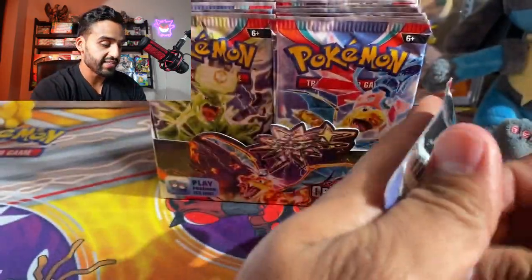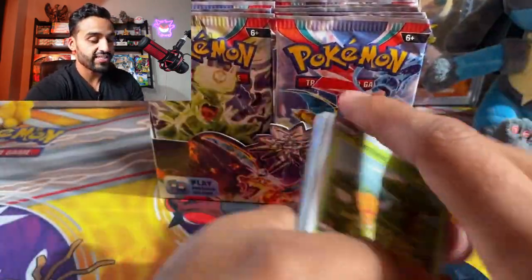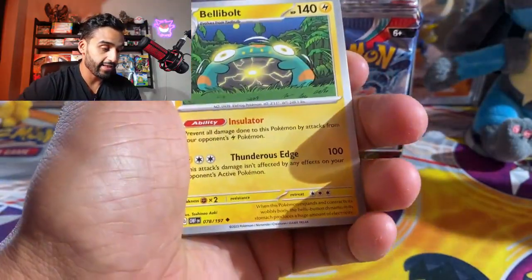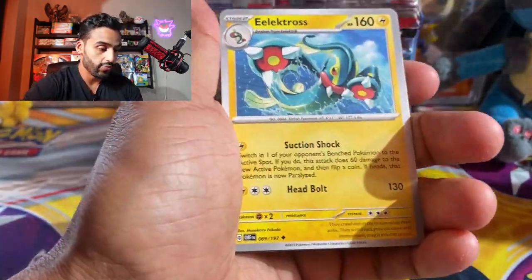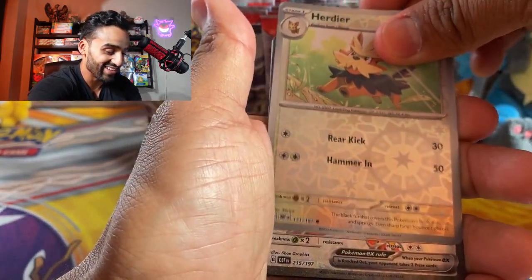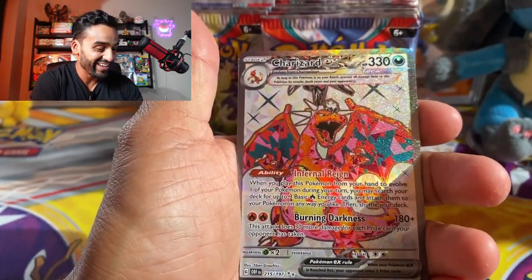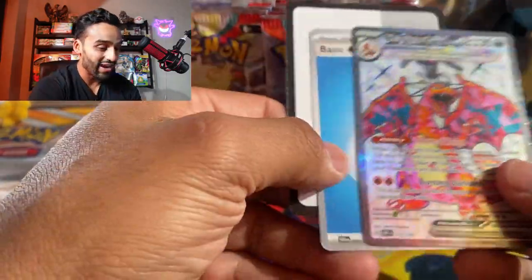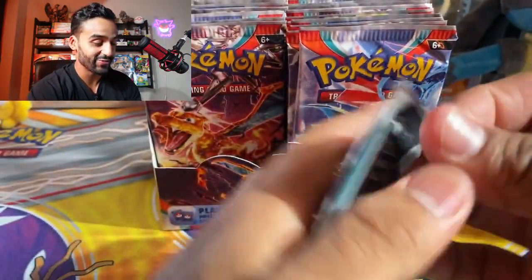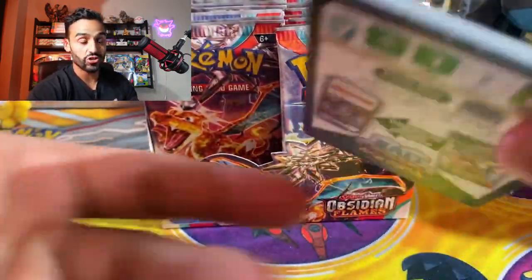Let's see if the hit rates in this set are going to be the same as Scarlet and Violet and Paldea Evolve, because the hit rates in those two sets are really really good. Got a Combee, Varum, Larvitar, Clepha, Bellybolt, Electros, Bronsong, Herdier. No way — we got the Charizard EX! We got a Full Art Charizard EX — that is insane on our second pack. This set has crazy hit rates. Two packs in and I already got two hits: one Full Art and one EX card. And a Charizard on top of that — that's awesome.